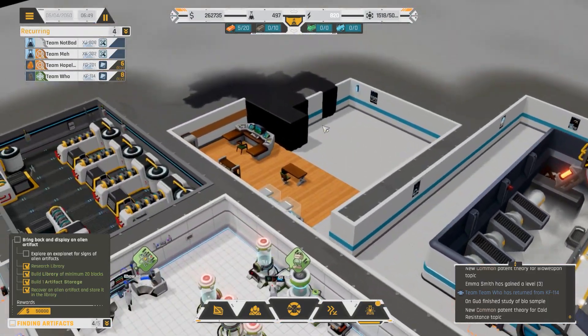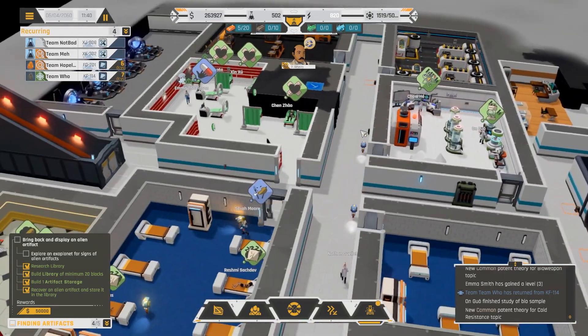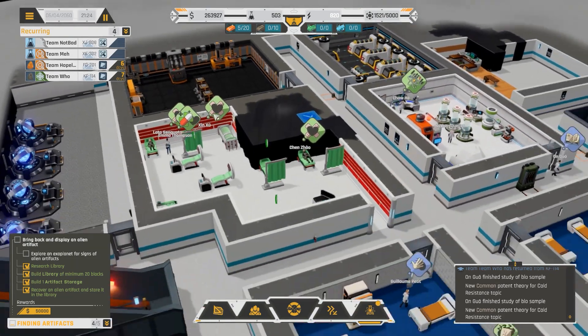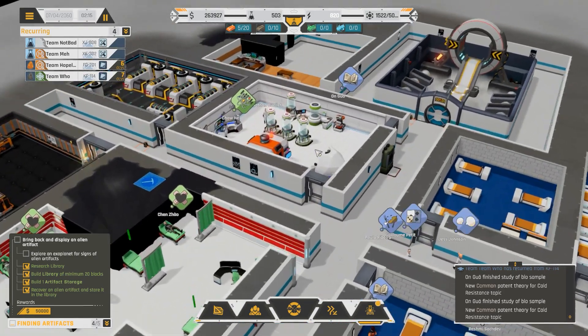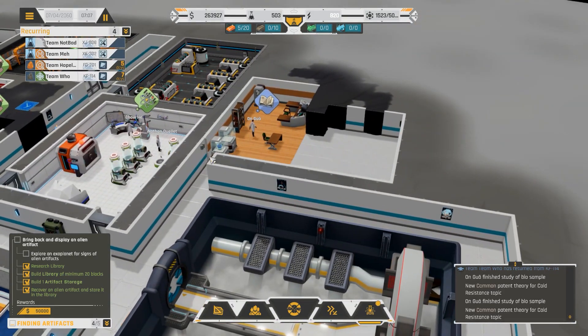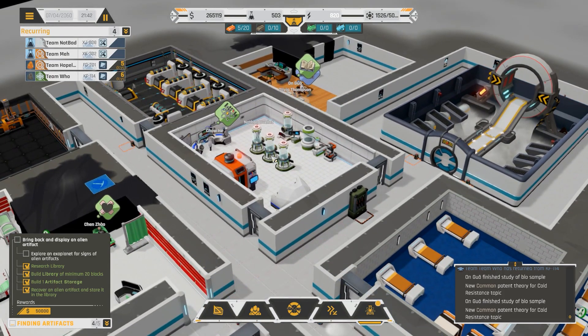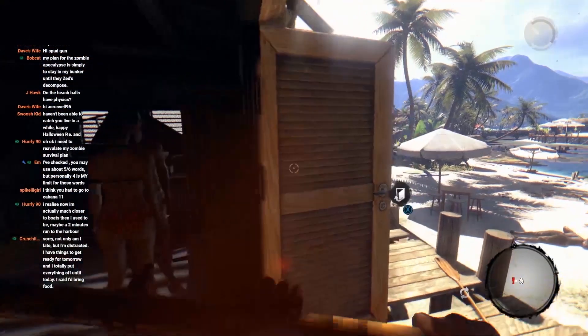That's probably an excellent place to call it on Exo Gate Initiative for today. Broadly stable - we got the hospital built out a little bit, and as soon as that research is done I can build it out even more. We found a new rock which is very exciting. We still apparently have not explored an exoplanet for alien artifacts even though there's one in that glass case right there. Do please keep the comments coming in. If you enjoyed the video, leave a like - it cheers me up no end. If you're new to the channel, feel free to hit that subscribe button. I'm Dave, thank you as always for joining me in the Wee Hours.